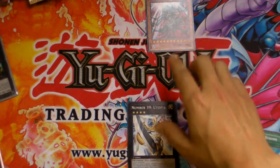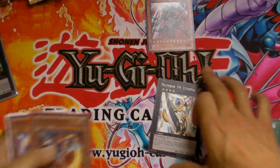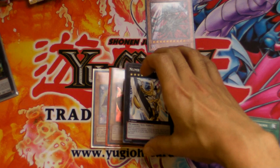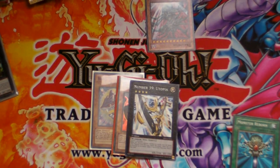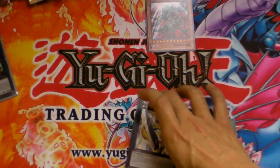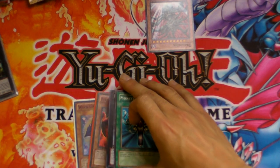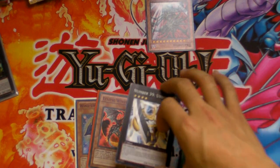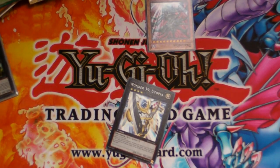If you Monster Reborn Utopia after it had no materials and was destroyed, you do not get to immediately add those attachments back. There are cards like XYZ Reborn, which is a trap card that lets you get one of the cards as material, because XYZ Reborn itself counts as one of the materials. Monster Reborn will just give you a 2500 ATK beater. You can reborn XYZs unless the card specifically says you cannot; but without attachments they usually don't get their effects.